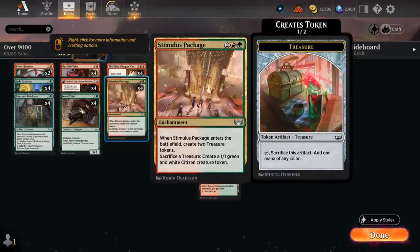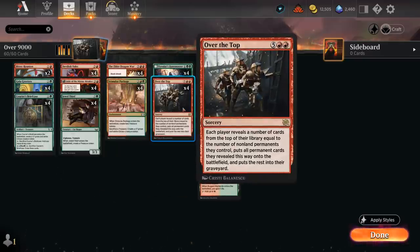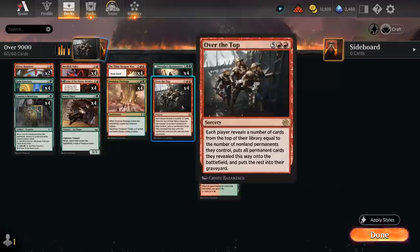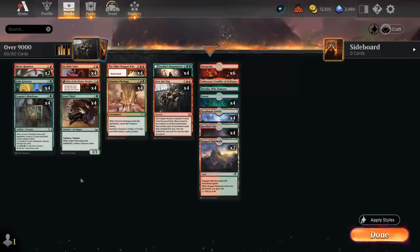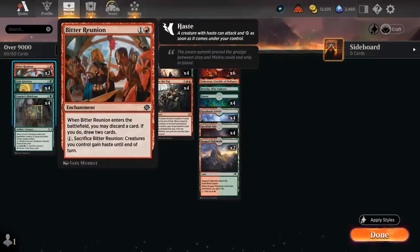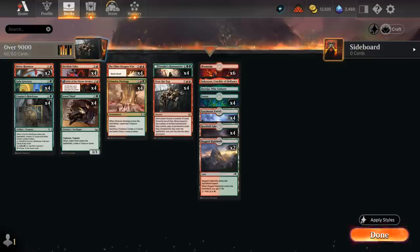Gala Greeters plus Stimulus Package is an amazing combo — the more Greeters the better. Making a bunch of 1/1s will also improve our permanent count to set up a lethal Over the Top. We also have two copies of the new Bitter Reunion. In case we don't find Valet, this can still help set up a one-hit KO. When it enters the battlefield we can discard a card to draw two cards, which helps sculpt our hand — maybe discarding an excessive copy of Over the Top, which we typically don't need more than one of.